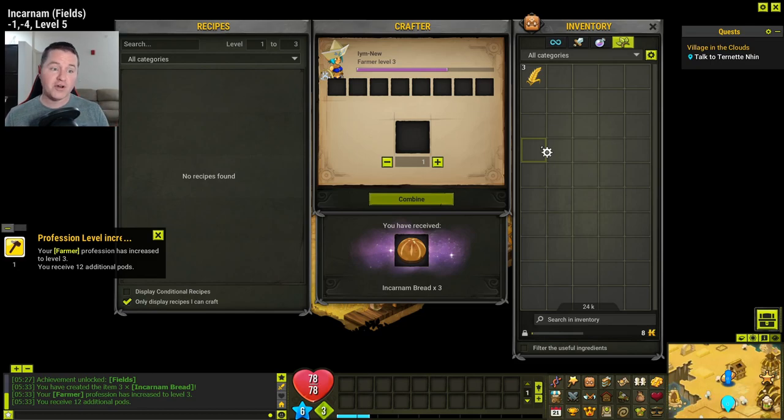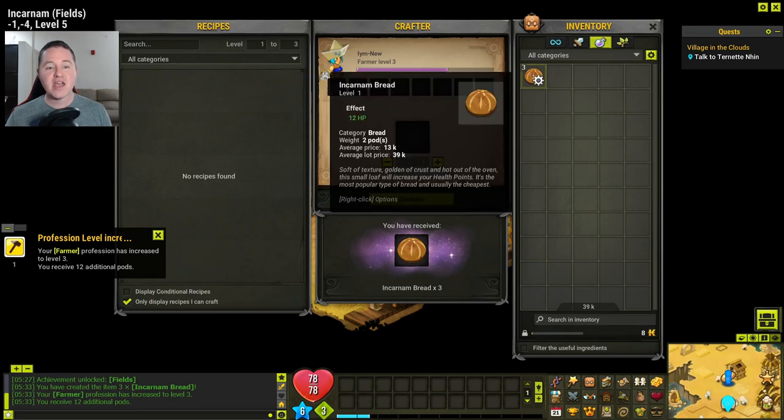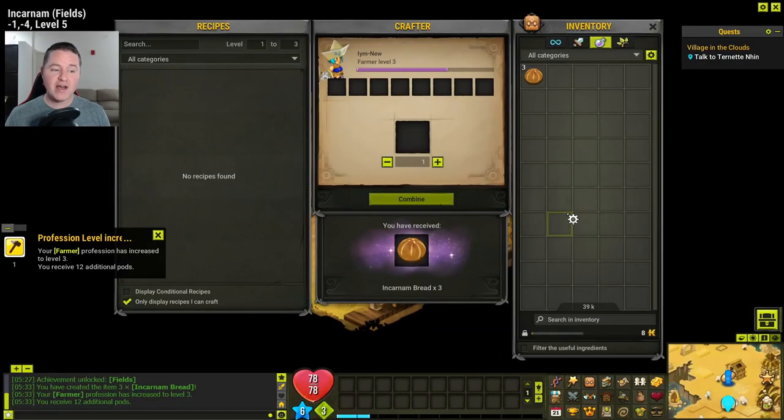Remember, as a gatherer you get XP for both gathering the resource and for crafting it into recipes — that's why we just got a chunk of XP for that. If we look under consumables you'll now see we have bread, and these have the effect of giving you 12 health points back — that's the bread you can eat to help speed up recovery. Also, every time you level a profession you get a chunk of pods added to your character. If you're struggling with carrying stuff, level even just five or six professions — I just got 12 additional pods for that one level. If you did 10 professions up one level that's an extra 120 pods available on your character.